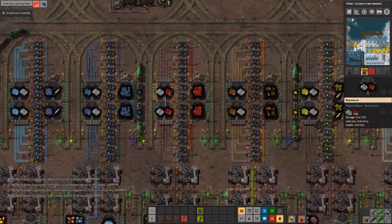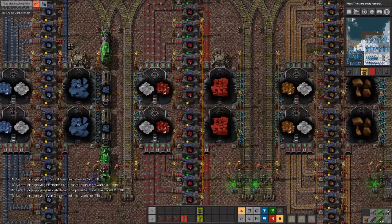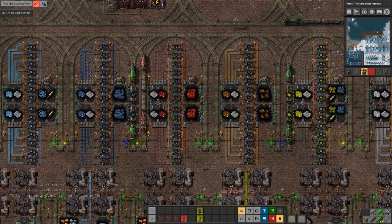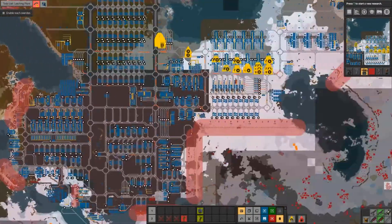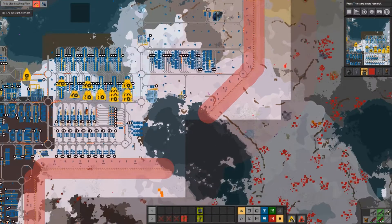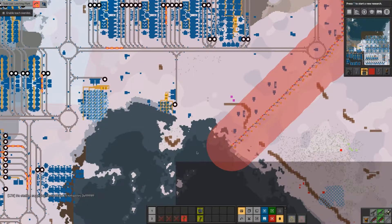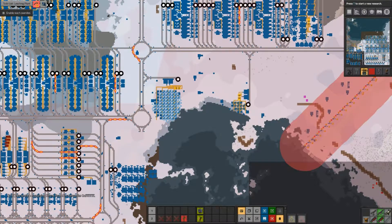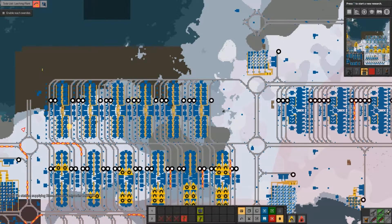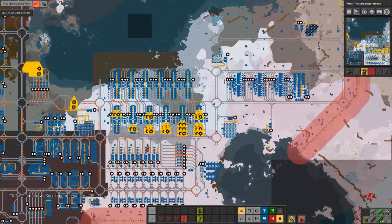At some point we should also make a better crushing facility - these are already the improved ones but we can improve them even more, because the problem is there can only be one train at a time in here. The new crushing facilities will be down here. So it will be crushed over here, flotated over here, leeched over here, and then burnt over somewhere else.